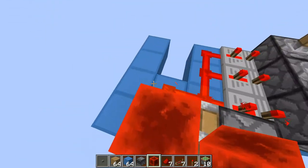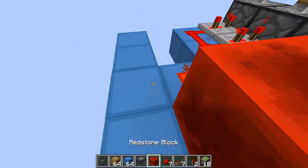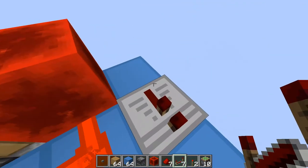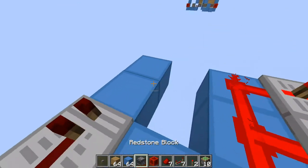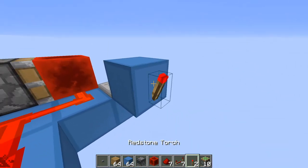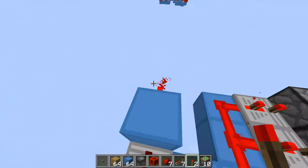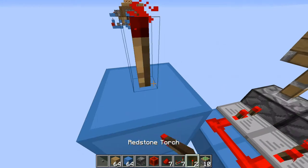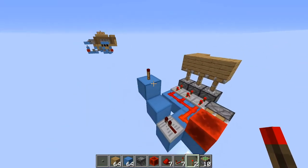Now put a sticky piston facing this side and put a redstone block right here. Then put a redstone repeater right here. Put a block up like this and a torch on the side of it.